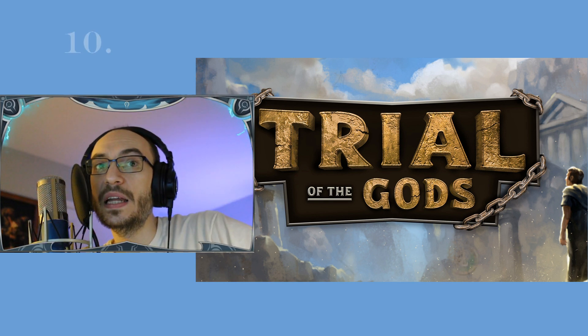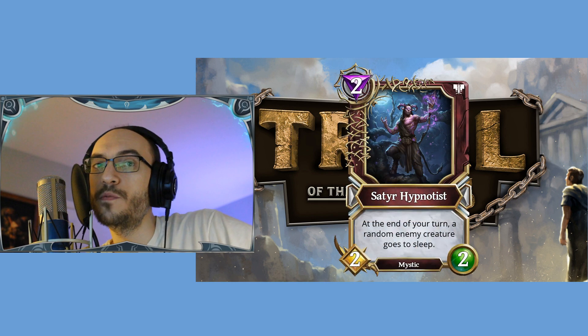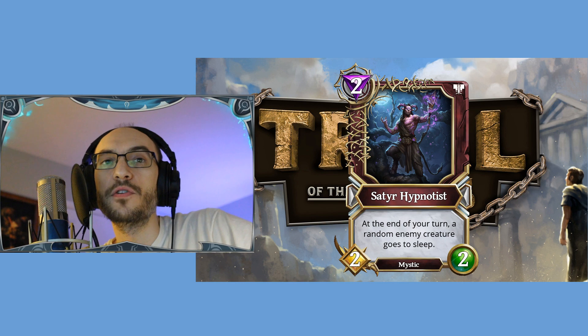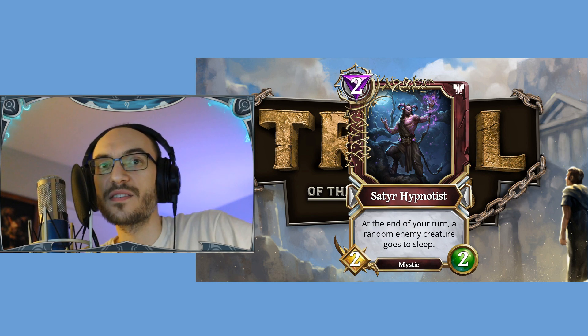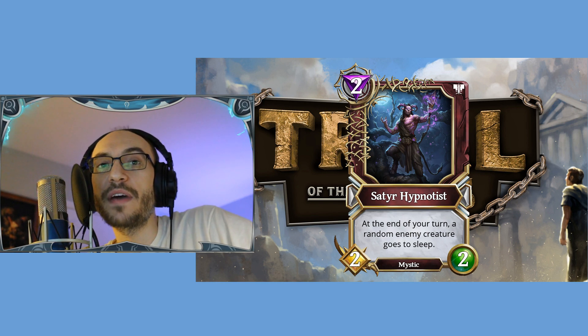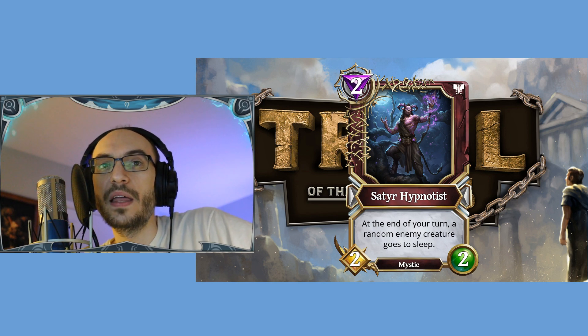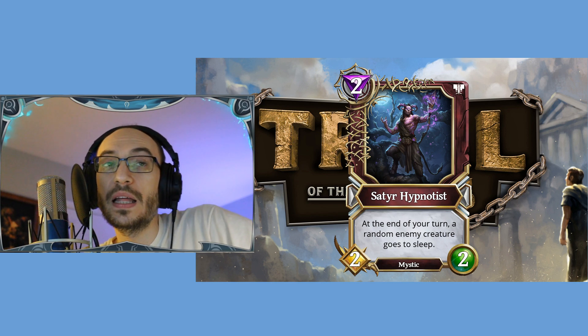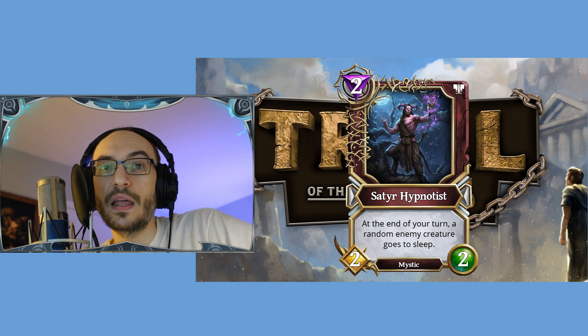Coming in at number 10, we have the Satyr Hypnotist from Deception. It is a two mana 2/2. At the end of your turn, a random enemy creature goes to sleep. This is clearly going to fit in very nicely with sleep synergy decks — you're effectively getting a free Memory Charm every single turn, which is saving you two mana and it's not buffing your opponent, so there's no real downside.